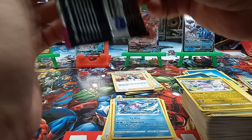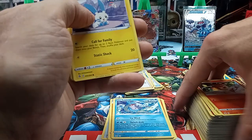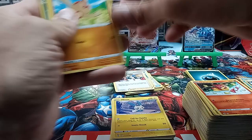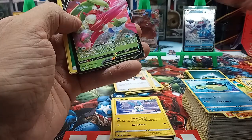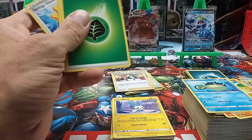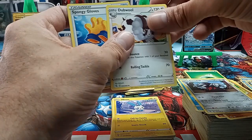We're gonna get something good, don't worry. We're gonna pull something out that'll break the internet — I'm gonna run and do circles in the house. We got a Boltund, another Galarian card, Qwilfish, Simisage. We got a Tessa Arena V — don't know, that's probably a two dollar card. We'll send it over to the card analyzer and see what we get. Double Spongy Gloves. Looks like that's gonna be another dollar-something card — nothing major.